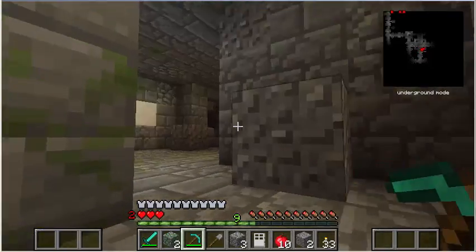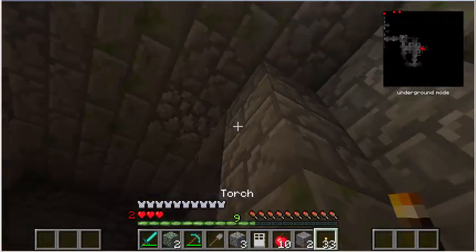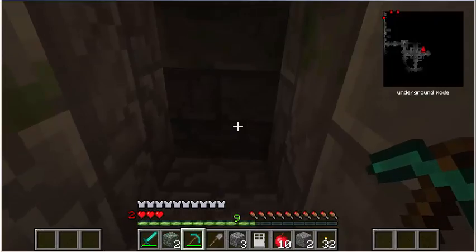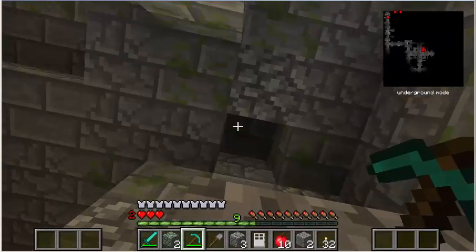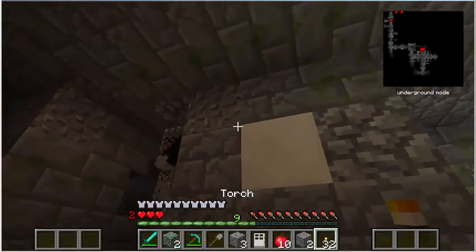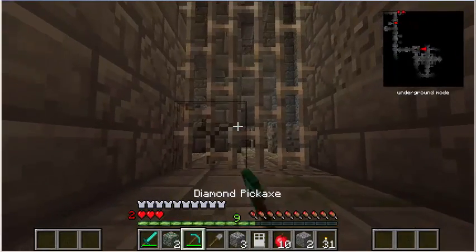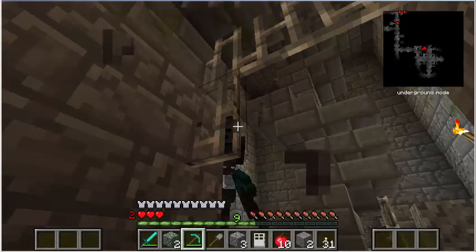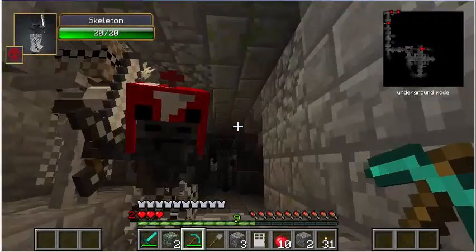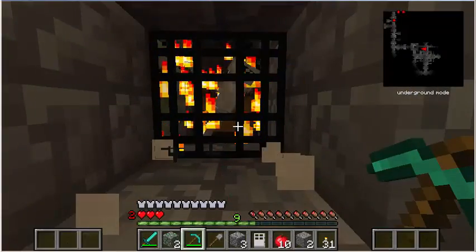Nothing in there. I'll take this stuff. There's definitely some kind of spawner around here. What?! Mad scientist skeleton — or is that just a hat they're wearing? I don't know. That's kind of weird. We got wither skeletons too. Whoa — mooshroom hat? There it is! Oh, there's a chest behind it. I might save a spawner just because it's so close to the entrance here.